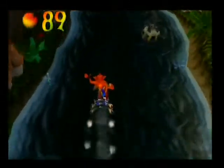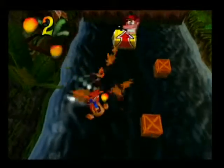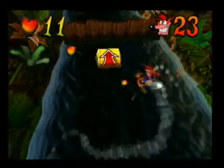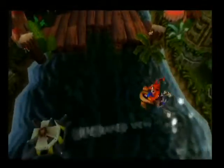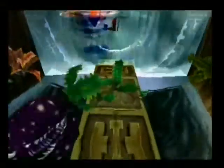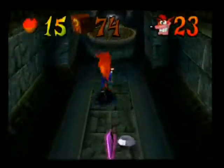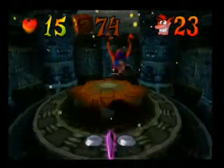Provided we avoid those mines - there we go. Right, with that done we've got the box gem again. Let's go back into the warp room and report to Cortex.